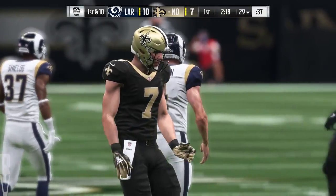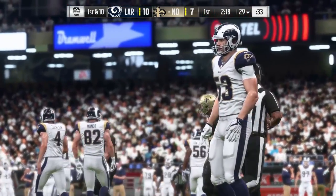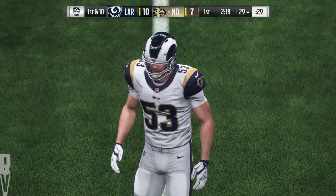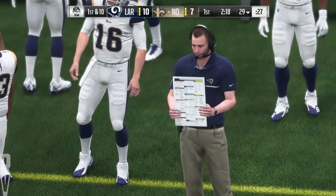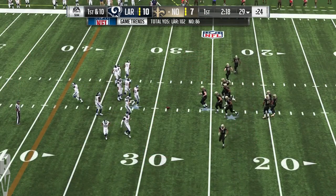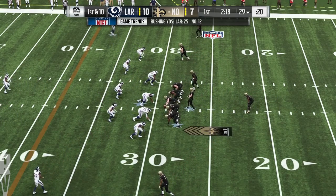Out onto the field comes New Orleans, hoping to do better than their last possession when they punted. Appeal to the vanity of your offensive line — tell them they control your fate. Leverage guys, win the line of scrimmage. If you do that, you start to win first down, you win second down, and you start accumulating first downs. That's what they need in order to not punt the ball again.